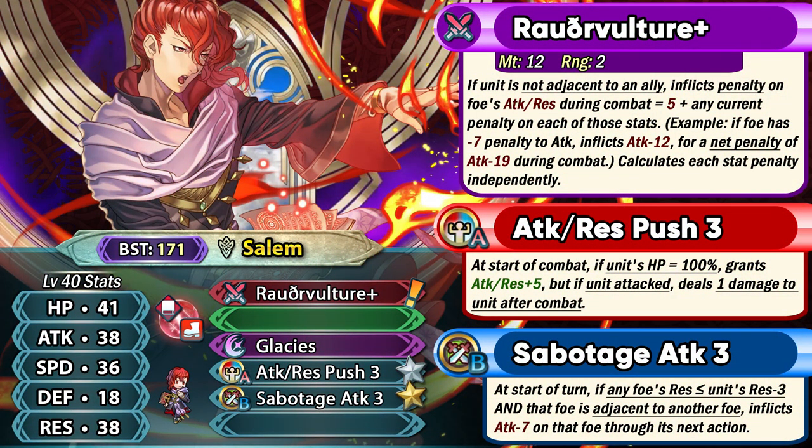He's a Red Infantry Mage and he comes with a pretty nice weapon that is going to be useful on a lot of Red Mages who do not have any kind of perfect weapon. He has Rother Vulture Plus, which is basically a Pelagian Tome. You've probably seen Pelagian Torch and how it functions, and we've seen Pelagian weapon refines on units like Male Morgan. It requires the enemy to have visible debuffs on their attack and resistance, and it adds those visible debuffs into combat so you can get a lot bulkier and hit much harder.